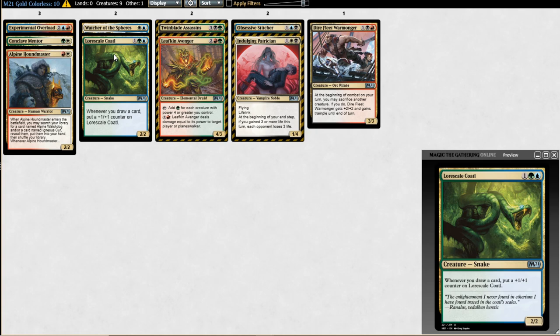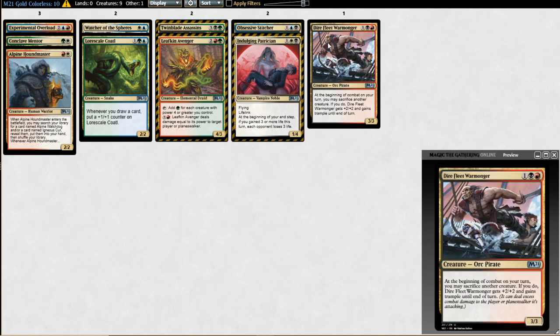Please stop splashing Coatl. A three-mana 2/2 is not something you want to splash — it needs to come down on turn three every game. The only two cards you could think about splashing are Experimental Overload and maybe Twin Blade Assassins. The card that's being discussed as underperforming is fine in black-red but is mostly an eggs-in-one-basket card. It's more about attacking with a 5-power creature from turn three onward. Rating it at C-plus power level.